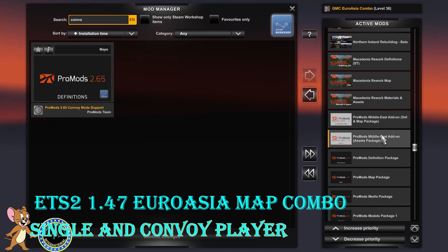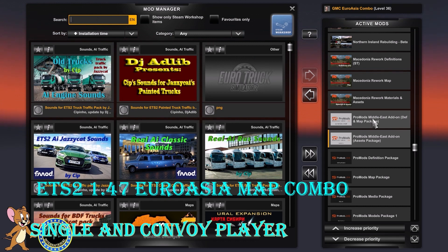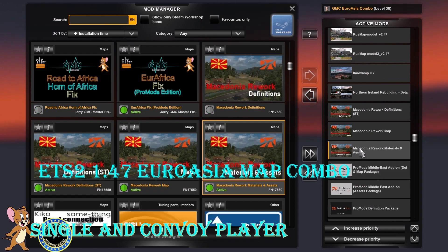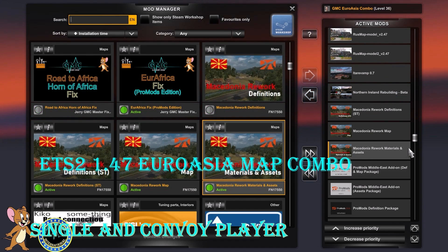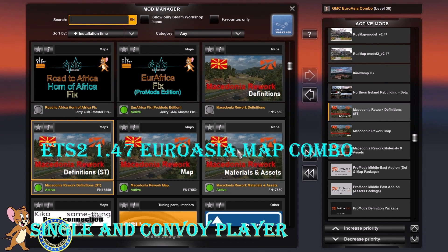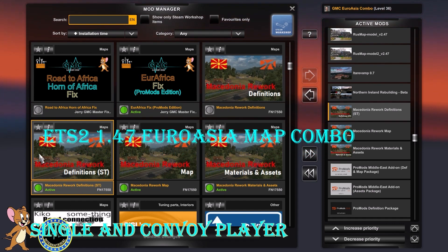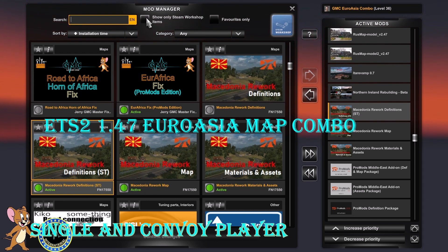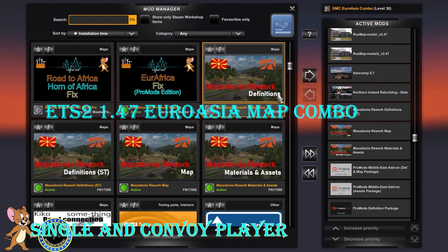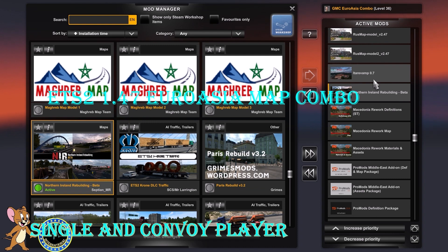Next we have ProMods Middle East Add-on Assets Package, then ProMods Middle East Add-on definition and map package, followed by Macedonia Rework Materials and Assets, Map and Definitions. If you don't have Special Transport, use the normal definitions without the ST suffix. Then we have Northern Ireland Rebuilding Beta and ETA Revamp, both of which are optional.